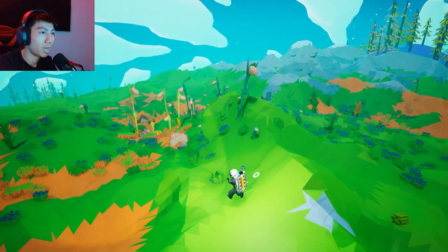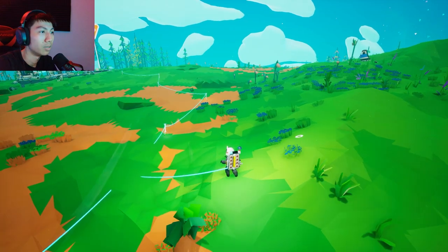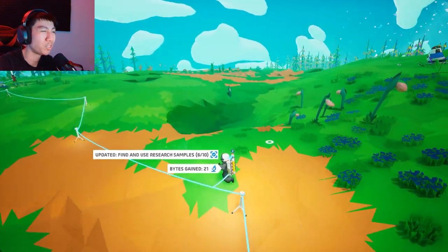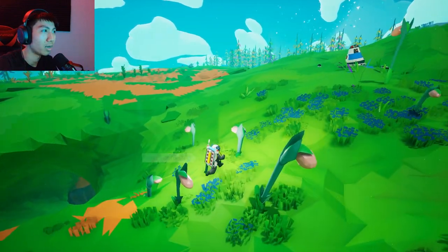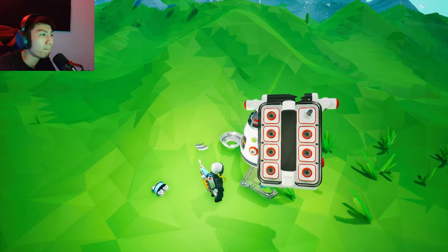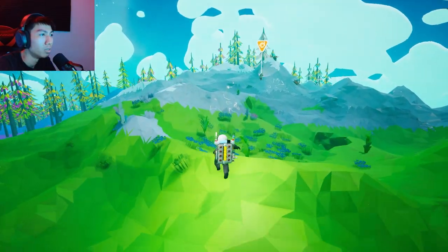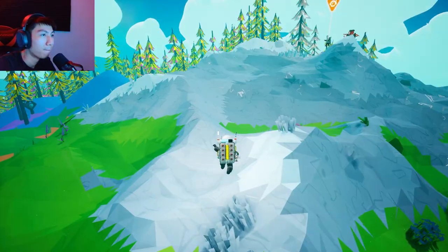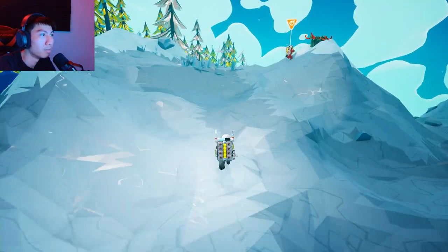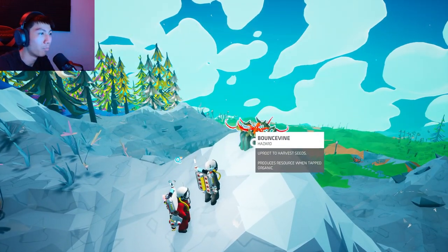I found more tethers over here but I couldn't pick them up. These things are just lying on the ground. I need to refuel on my oxygen. These research samples are just lying on the ground and you can scan them and they turn into bites. Oh, what do we have here — extra speed? There's something up there. What if it kills you? Look: hazard, uproot to harvest.